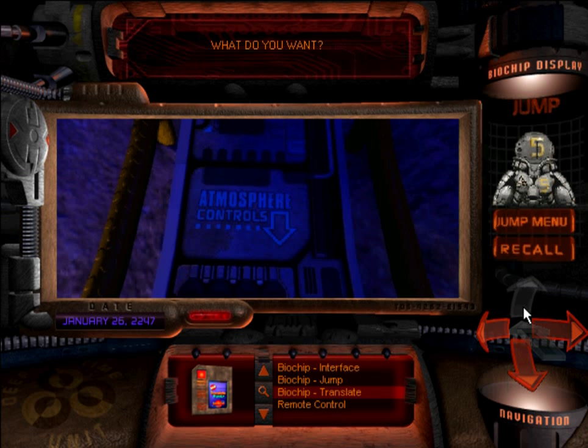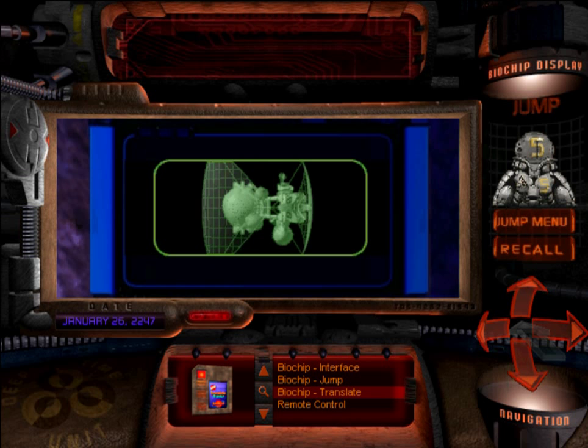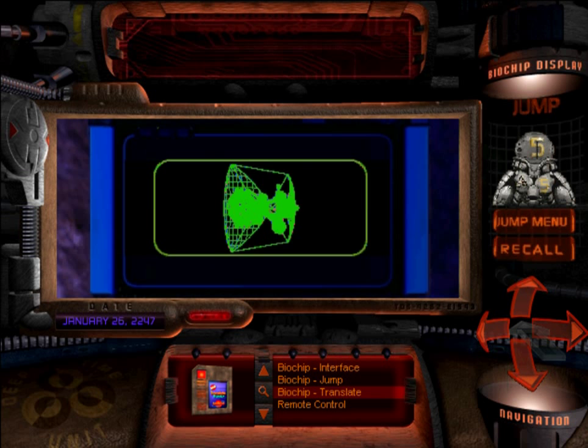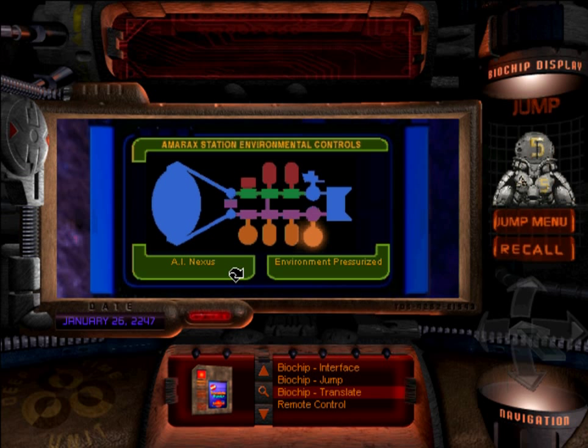What do you want? If you remember, if you read the notes, Gage does mention that he hears a voice on the station — this is probably the voice he's mentioning. The only way we're gonna get through is that we have to deal with these atmosphere controls. The screen also gives a wonderful idea of what the station was before everything was gone — it's a mining station. Most of these places are depressurized because of the meteor shower. There are some places that are pressurized, but we can't get to them. The AI nexus is pressurized, but I believe it's one of the places that is detached.